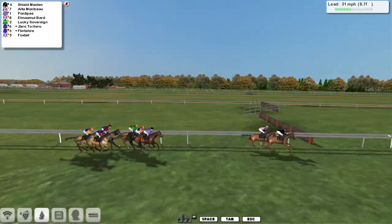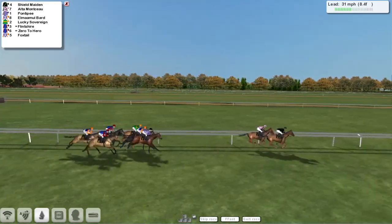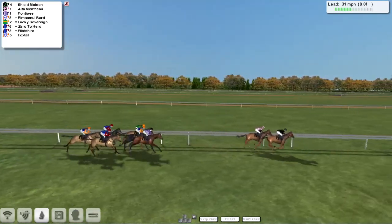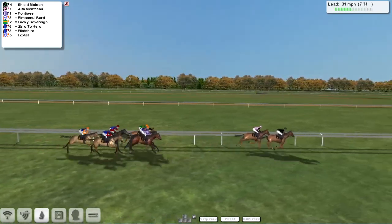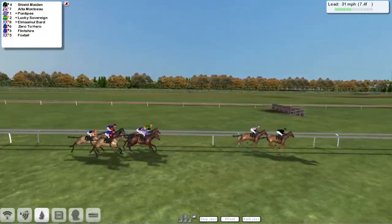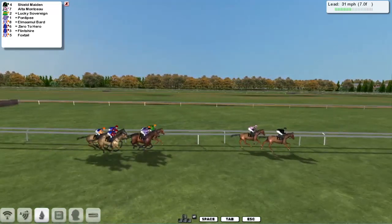Shield Maiden continues to lead by half a length to Alta Monceau on the inside in the pink and black. Then four lengths to Ponty P in the stripes with Elmar Moulbard with the orange sleeves, and then the green and orange of Lucky Sovereign on the rail. The two horses racing in the new ground Clutterbuck silks, Zero to Hero and Flinshire, and then Alex Cherry's second horse Foxtail is just the back marker at this point.